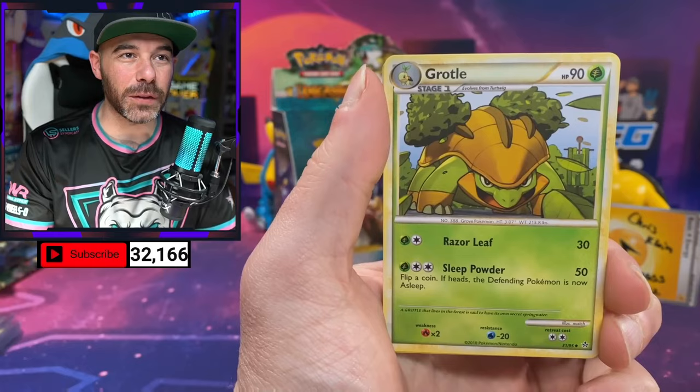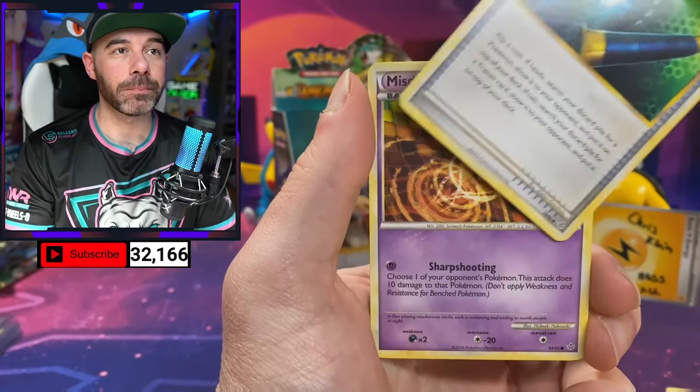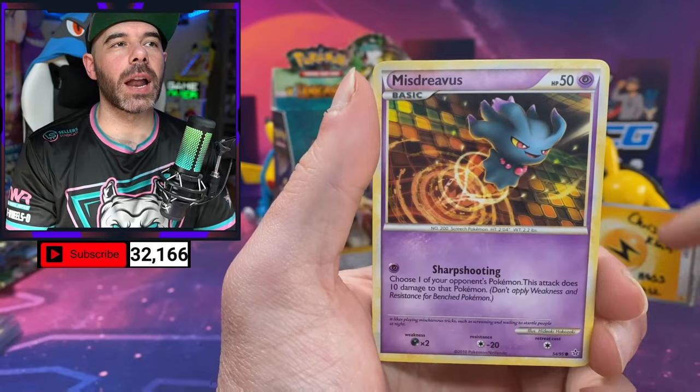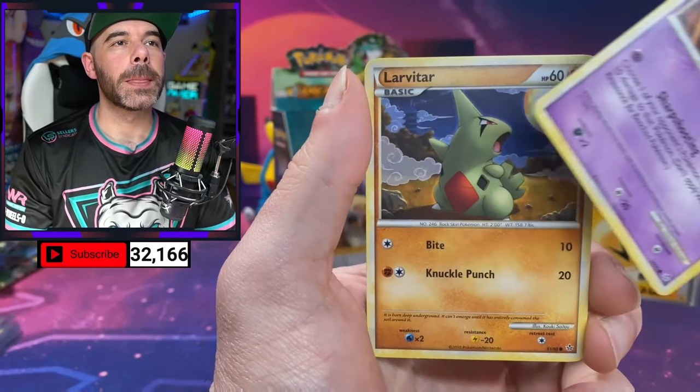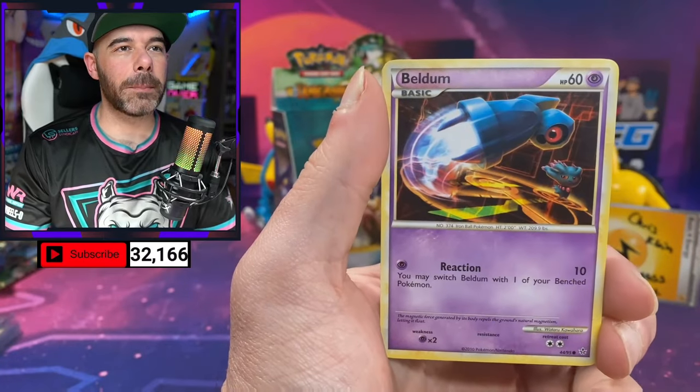It's okay — you haven't missed too much from the very beginning of the stream. Come on, Prime! We have pulled a lot of good Holos and a lot of good reverses, to be fair. We got Larvitar. Let's see if we can get the Secret Rare.